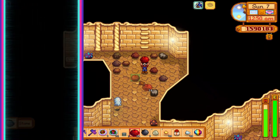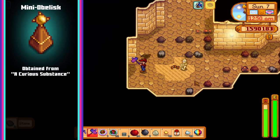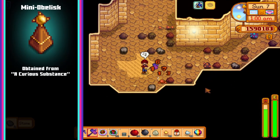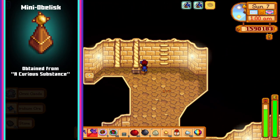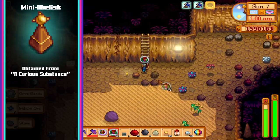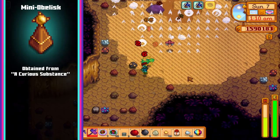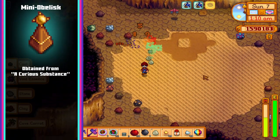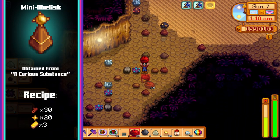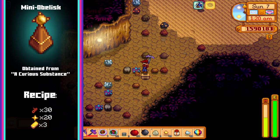Next we have the mini obelisk. The mini obelisk recipe is awarded after completing the quest A Curious Substance for the wizard, who will ask for one ectoplasm. Ectoplasm is a rare drop from ghosts only available during this mission, with a 9.5% chance to drop after killing one. I find the quickest way to find ghosts is to go to levels 51 to 79 of the mines and repeat these floors until you get the drop. Once you have the recipe you'll need 30 hardwood, 20 solar essence and 3 gold bars to craft the item, though keep in mind you'll need two for them to function.